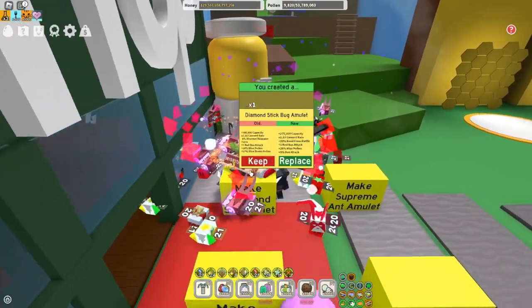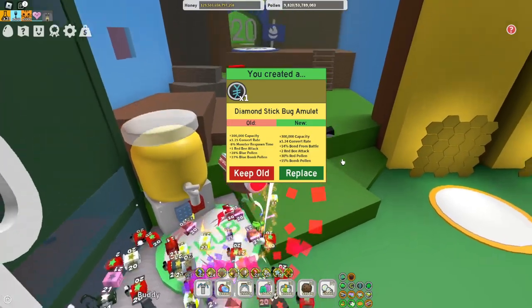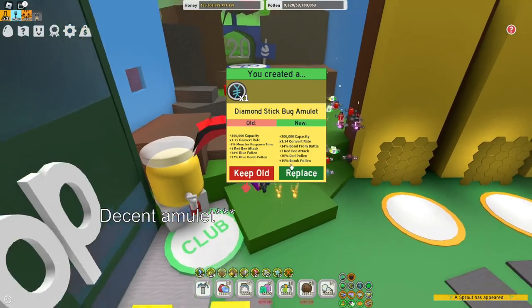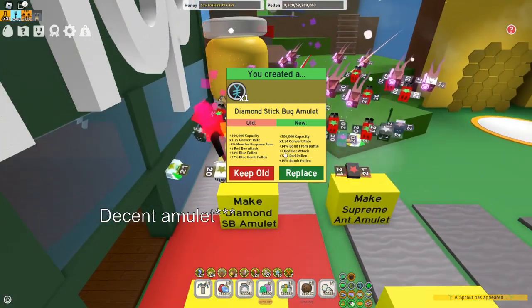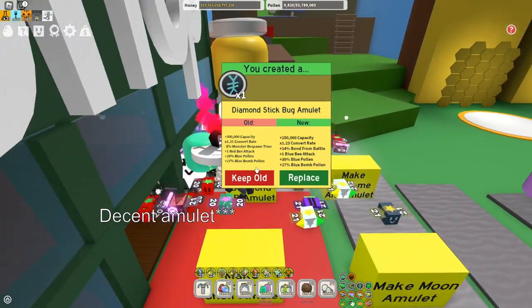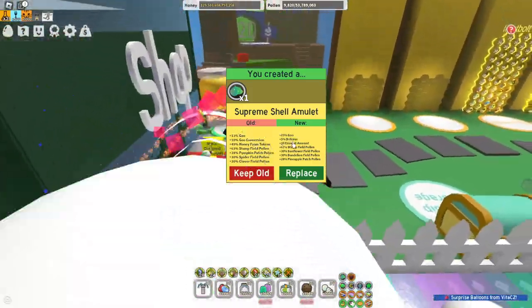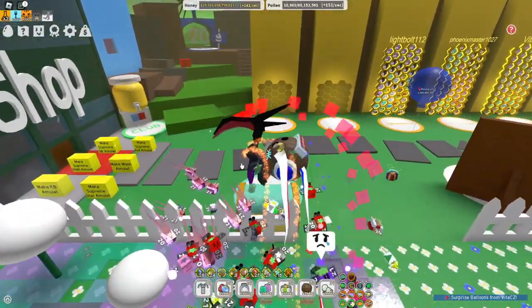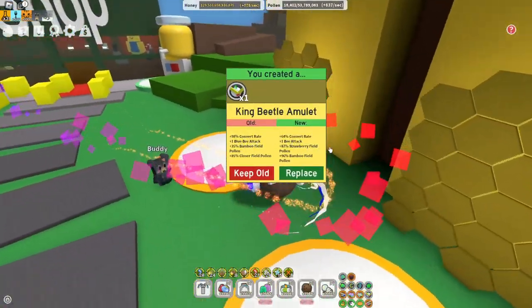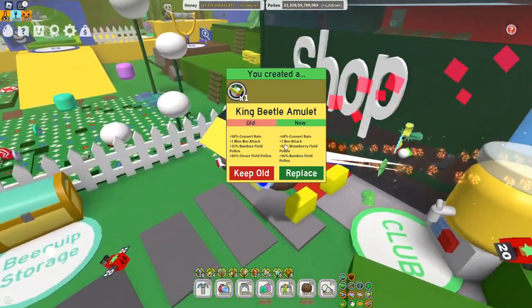On your diamond stick bug, also get red pollen. For example, two red bee attack, 30 red pollen, 15% bomb pollen — you don't really care about the bomb pollen, but as long as you have two red bee attack, one bee attack, and red pollen, that's a good one. For the supreme shell amulet, just get goo — the rest doesn't really matter. King beetle, try to get a bee attack. For strawberry field, you don't really need mushroom field unless you have a guiding star — just try to get bee attack and strawberry field pollen.